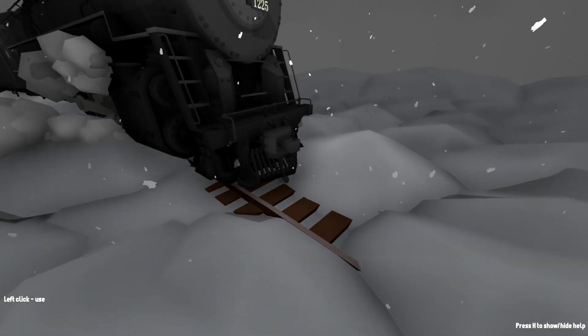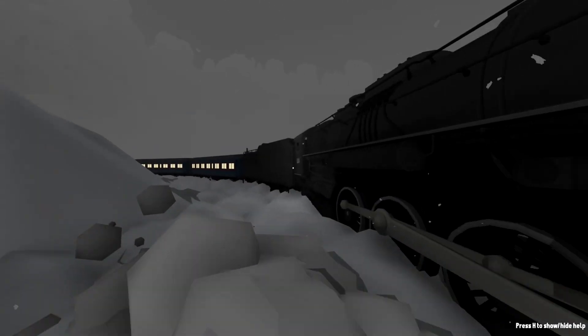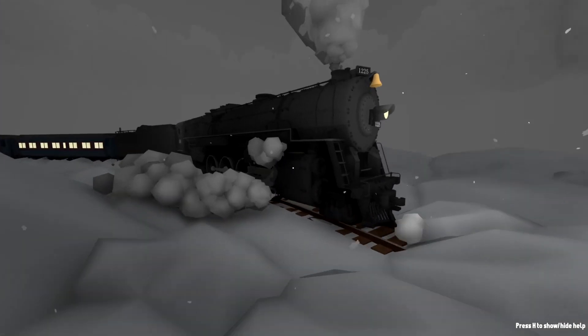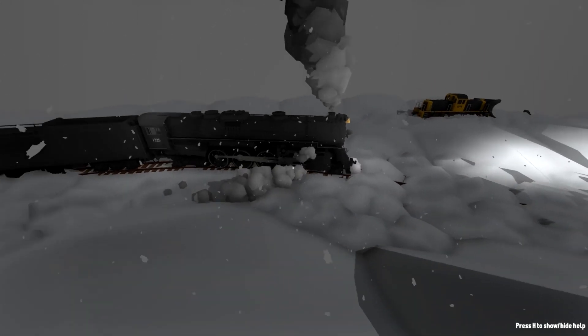So it actually ends up pushing all the snow out of the way, and if we look behind, you can see that it is no longer on the tracks. How cool is that? Like, it's all covered — all the tracks are covered here. But as soon as the train goes over them, they're no longer covered. That's amazing. That's super cool.